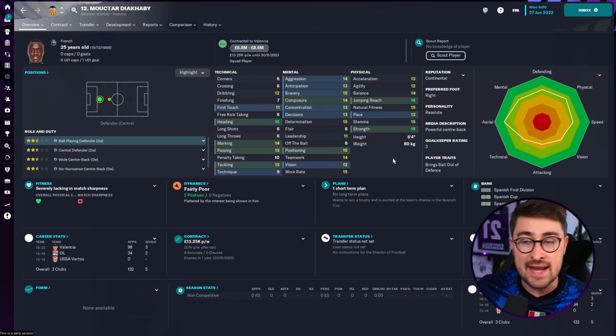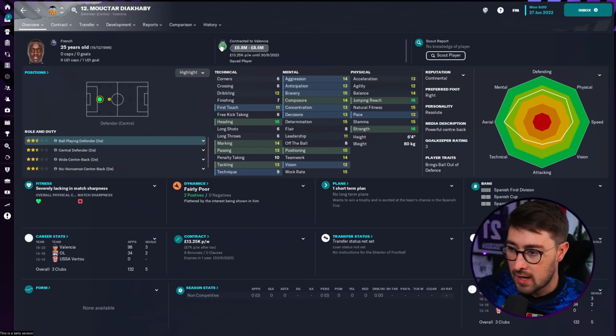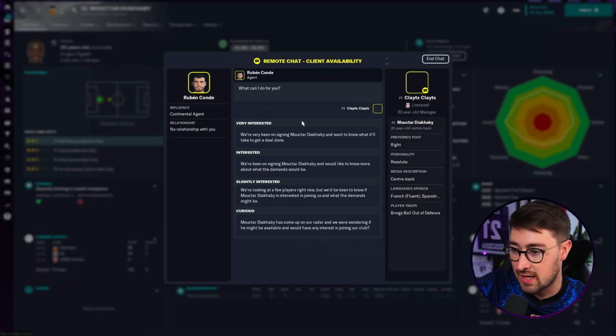He could go and play for any Premier League team, I think. If you slotted him in at Liverpool and City, he would not look that far off. You can go and get him to play for teams like Newcastle and he'd be amazing. He's at Valencia and he's valued between £6.8 and £8.6 million. His contract is going to expire at the end of this season, meaning you could get him for even more of a bargain if you wait. Ajax and Hertha Berlin are also in for him. If you speak to the agent, they want about £6.8 to £8.6 million, making him my first bargain.